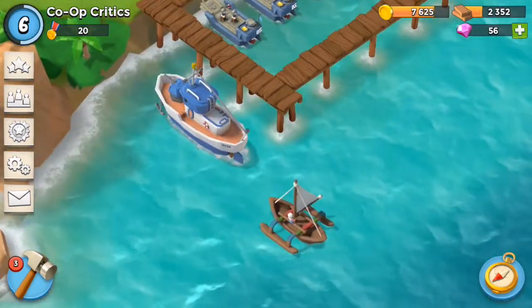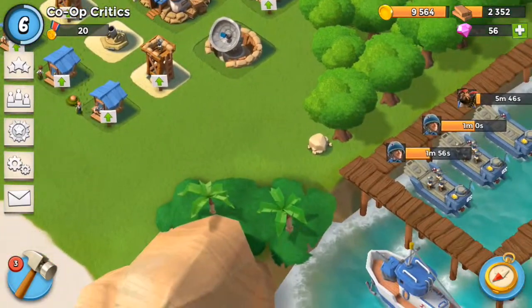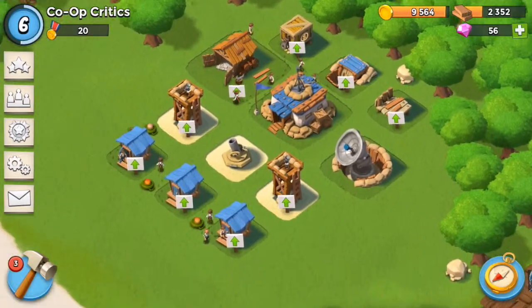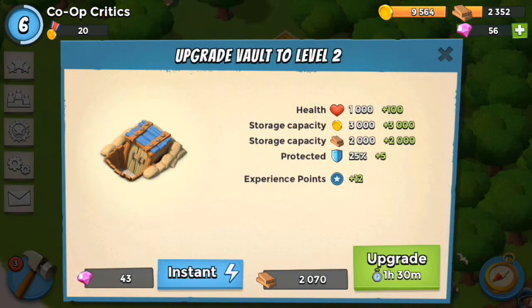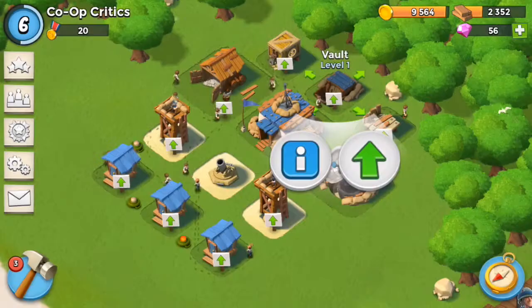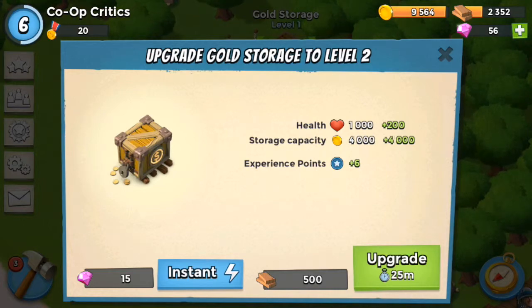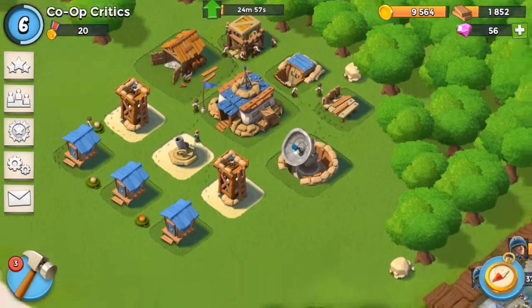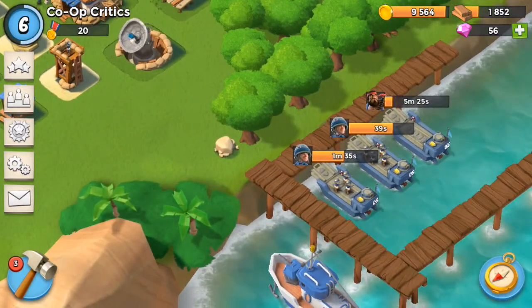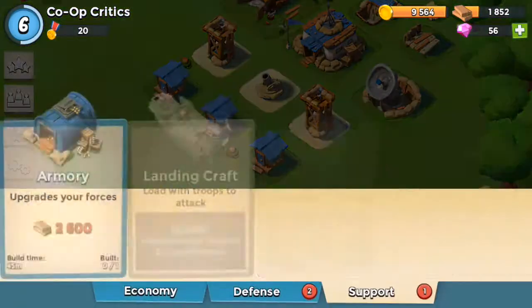Just got a ton of gold from that — that's what happens when I don't log in for a while. I really need to upgrade my gold storage, it looks like. How much would it cost to upgrade my vault? An hour and a half. That one would only be 25 minutes. Let's upgrade my gold storage. And we're going to go ahead and build some more mines.